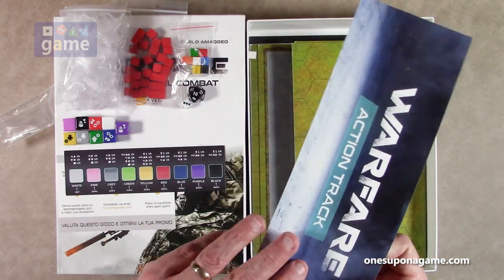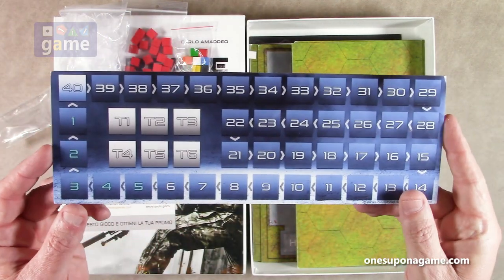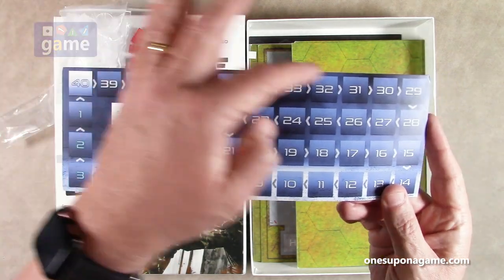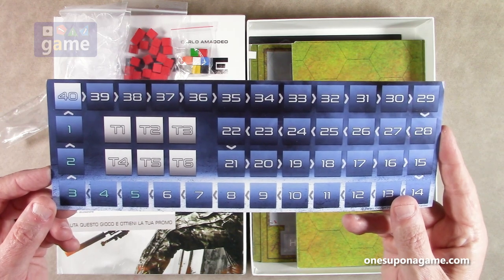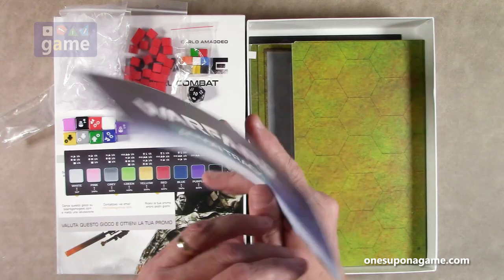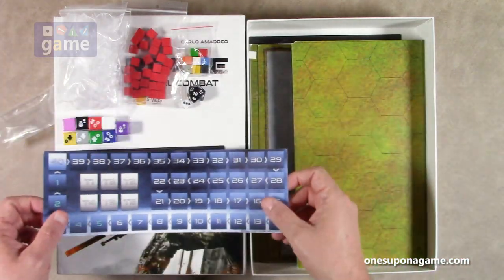Then we've got what appears to be an action track — it's a turn tracker but also tracking your action points. Turn one through six and up to 40 action points working your way down. It's double-sided, but you're only ever going to use this side. Nice graphics and it's going to basically just sit on your table.